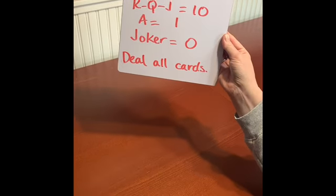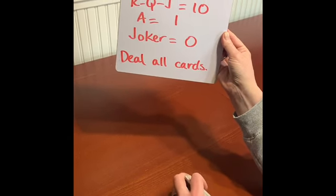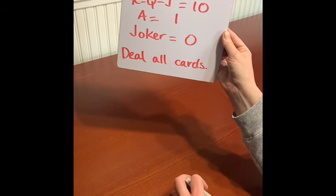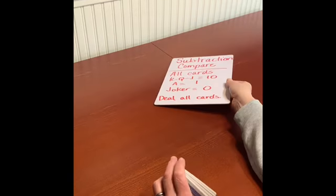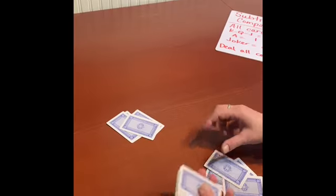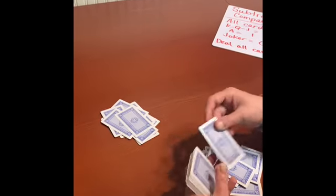For this game, you use all the cards, even the Jokers. The Kings, the Queens, the Jacks are worth 10. The Aces are worth 1, and the Jokers are worth 0. We're going to deal all the cards to the partners. You could have 2 partners, you could have 3 partners, you could probably even have 4 partners. You just want to deal the cards out evenly.